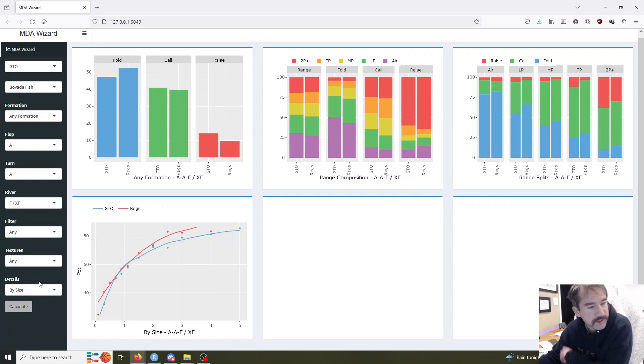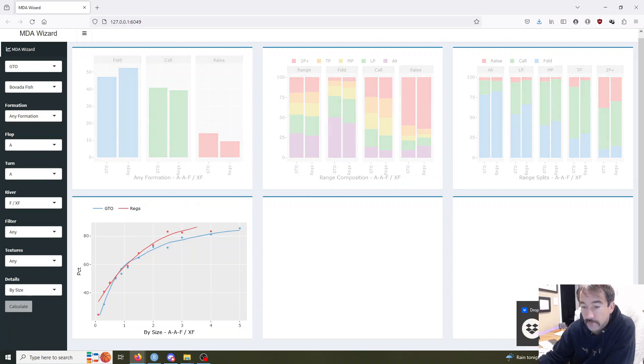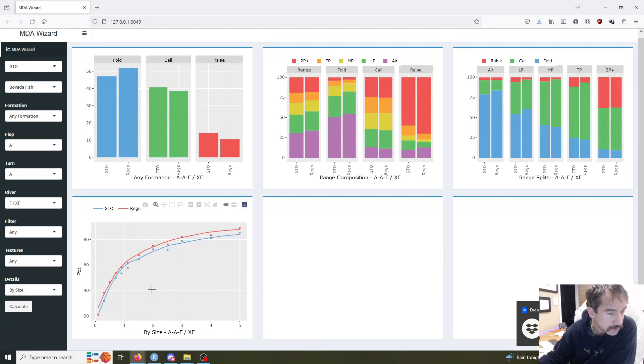Looks like they're overfolding by a few percent on that one globally. Again, there's nuance within the sizing, so you have to go ahead and look in more detail before we jump to obvious conclusions. But same idea here — you're now applying whatever texture filter you want, so these are all going to be the range compositions and range splits for that particular line on an ace river overcard. I'll show you some of the detail options. The default one I'm going to use for formations that do have positional nuance — pretty much anything that's not blind versus blind — is going to be first showing you by position. So you start here, you give it the fold river line, and this is showing you how the fold frequency varies based on whether the raise first in comes from the small blind, button, cutoff, middle position, or under the gun. And you're also getting the range composition down here by position.